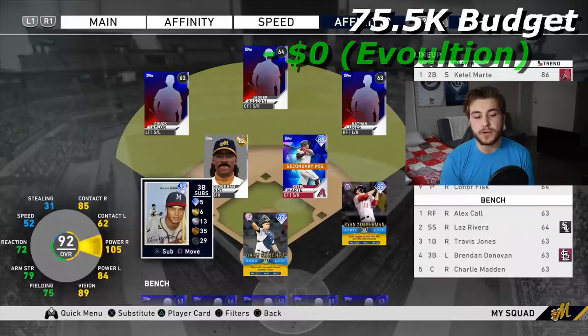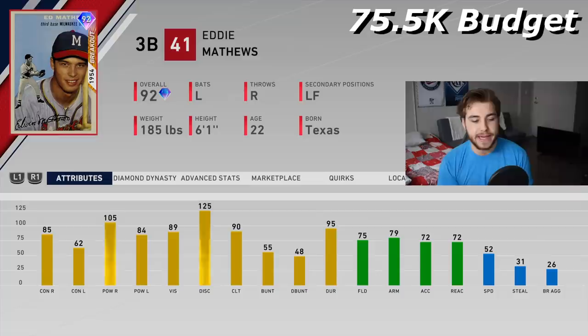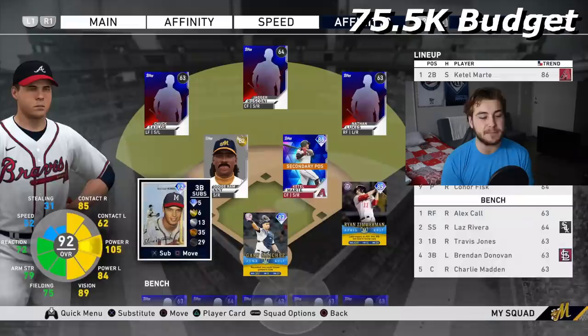At your level 10, where you get your first evolution player, I think Eddie Matthews has to be the choice. He is so good — 85 and 105 splits against right-handers, 84 power against lefties, really good vision at 90, 75 fielding, 52 speed. My personal numbers: 90 at-bats, 13 home runs, 1300 OPS. He has been a monster for me. Highly recommend.